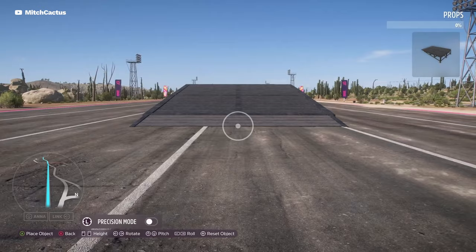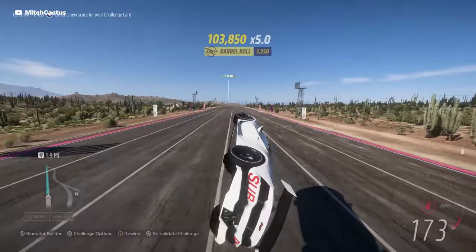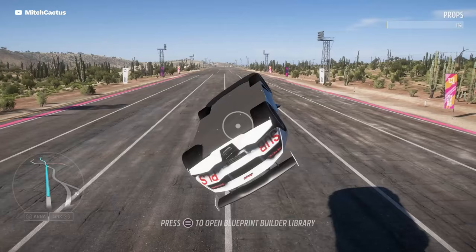Then the only thing you have to do is jump off the ramp using only two wheels so it does a barrel roll. When you get a flip in which the car will fall with the tires down, you press the button to open the Blueprint Builder while the car is upside down, and once it opens up you can leave immediately. This will determine the maximum return point for when we rewind.